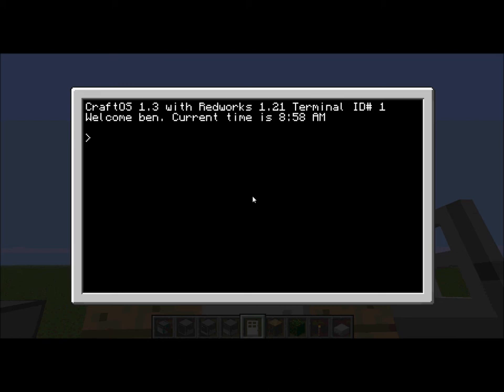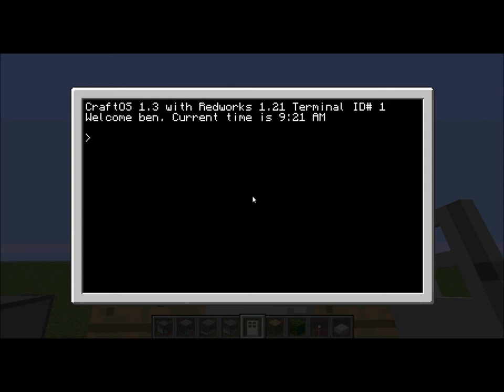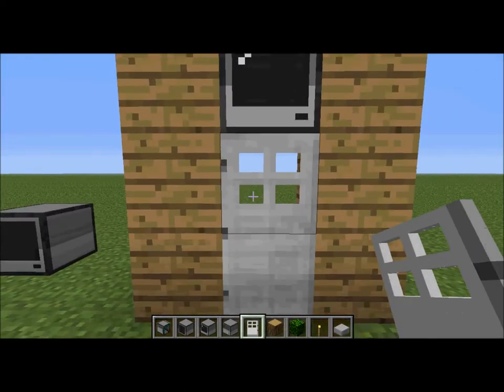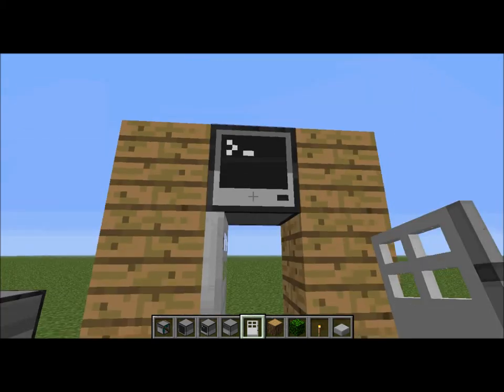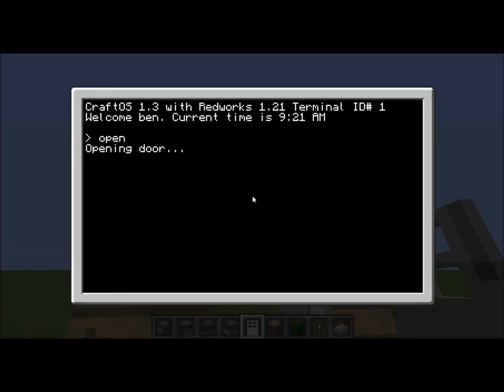I created a username and password, and as you can see that secures it, so in order to access the terminal they have to type in the username and password. The username is 'ben' and the password is 'bacon', and then they type in 'open' and it opens the door. 'Open' is actually the name of a program I wrote — it wasn't built in — but it's not hard at all to write a door program.